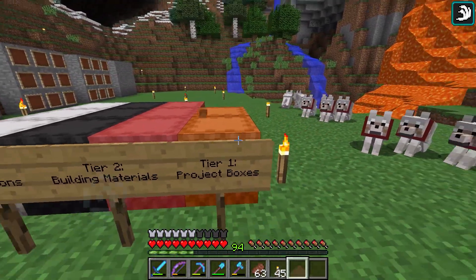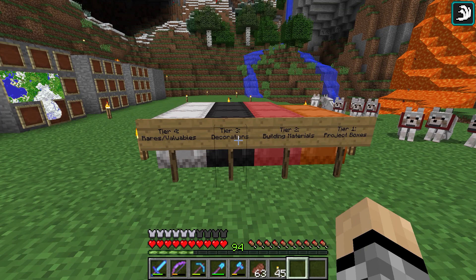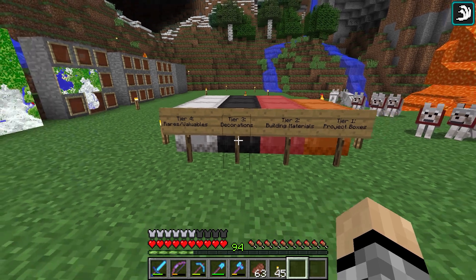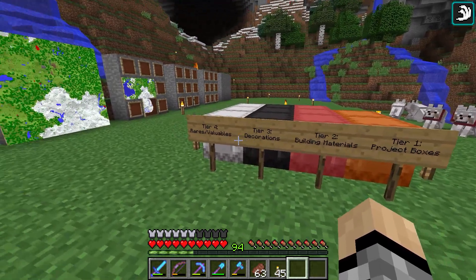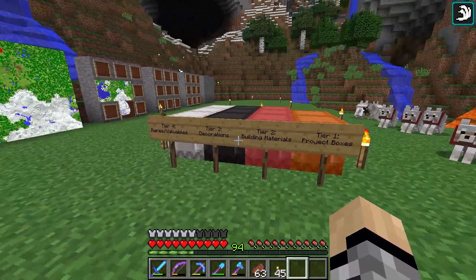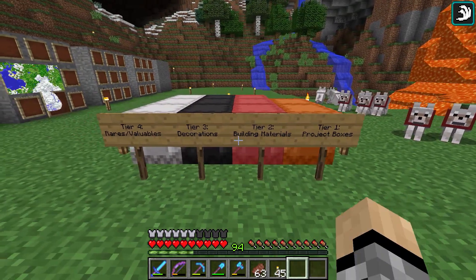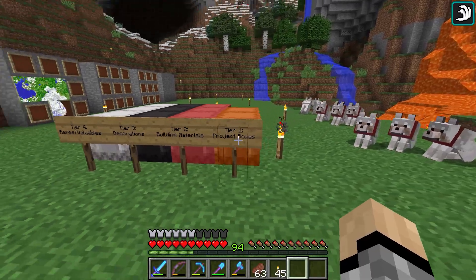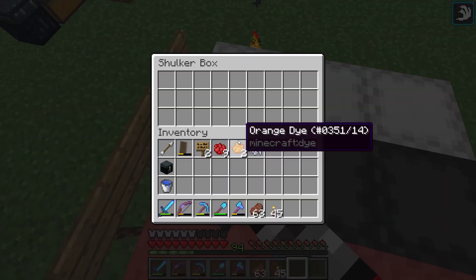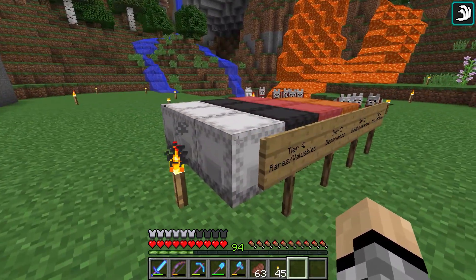They're all color coordinated: white, black, red, and orange going from tier four to tier one. Let me know down in the comment section what you guys think about this system — I think it pretty much covers everything we're going to need for this world. I still have to name these of course, but that'll come in due time once I figure out exactly what I want each box to do.